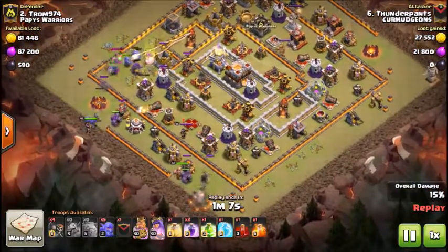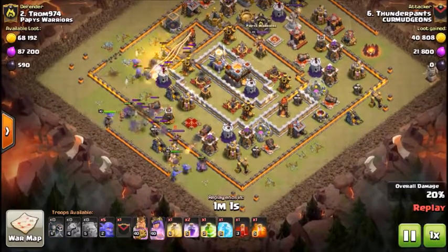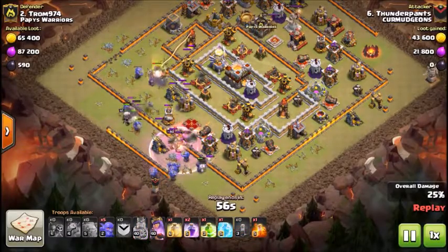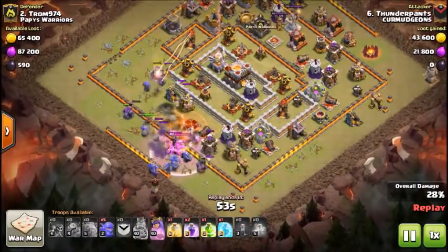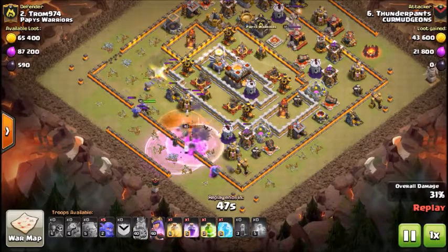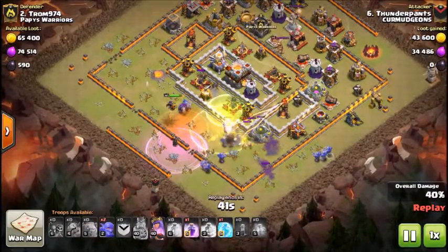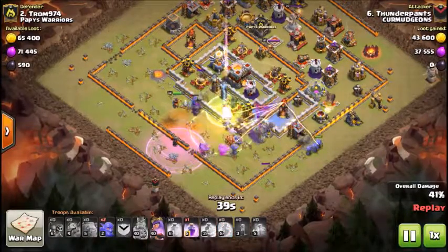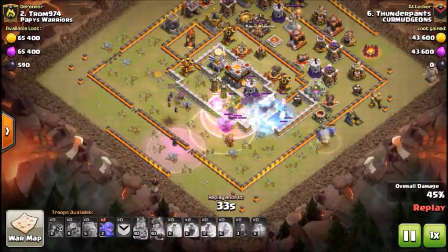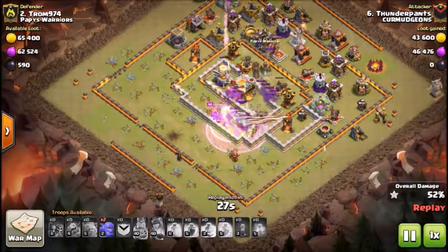Third and fourth golems both go down, the mortars from six to nine. He sends in the remainder of his wall breakers, pops the king's ability, and takes out the queen. Wall breakers don't quite break through, but he has plenty of bowlers and golems down south at six — he'll break through. Places a jump and a heal, then puts in the remainder of his bowlers on the side with hopes to take out the inferno. Doesn't quite take it out, so he pops the queen's ability and they storm into the core of the base to take out the town hall.